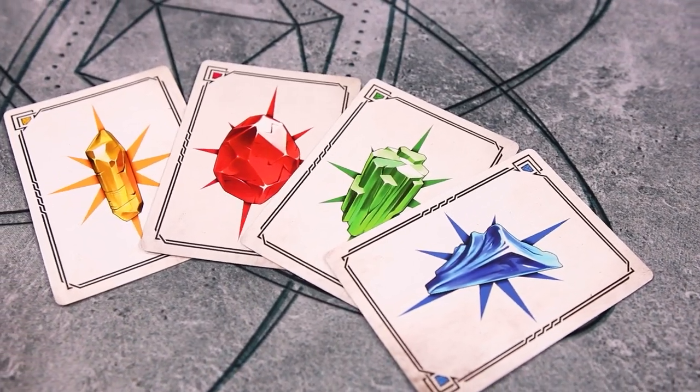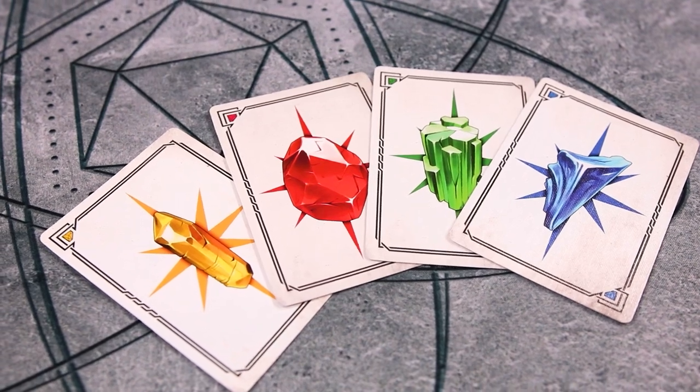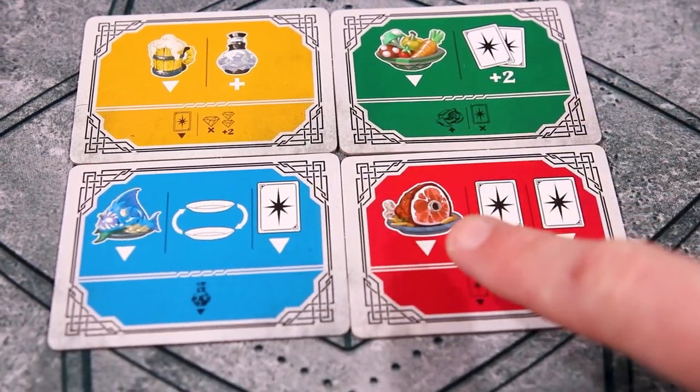On the back of the card, it shows the hero's gem type. At the end of the game, you will score points for how many gems you have of that type multiplied by the number of face down cards of that type. Now that we've gone through the cards and we know how they work, let's go through the action tiles and what they do.